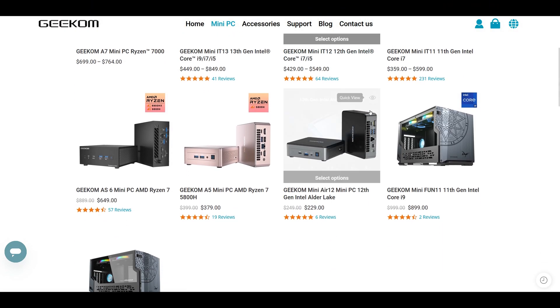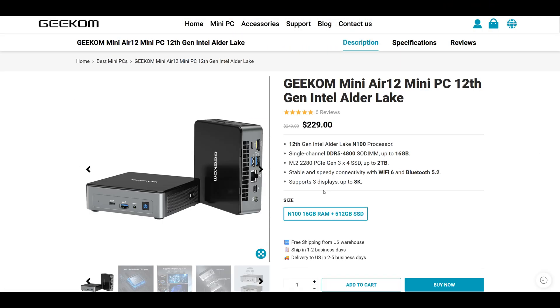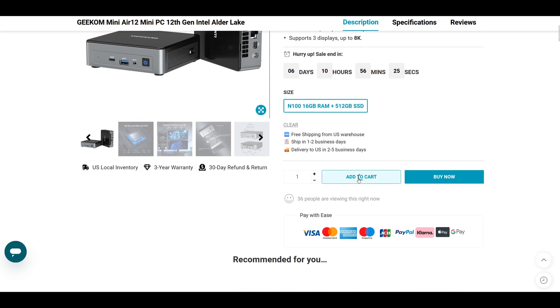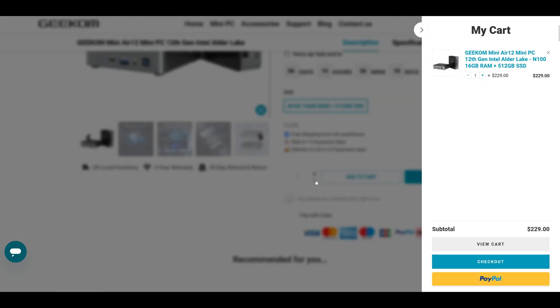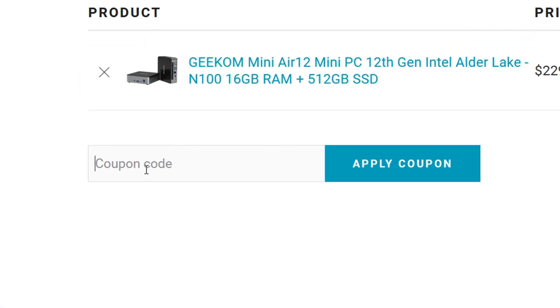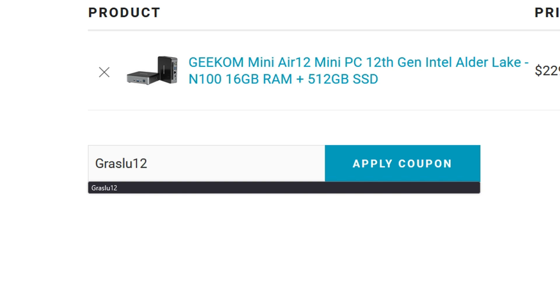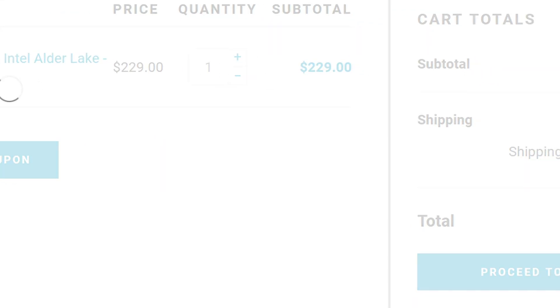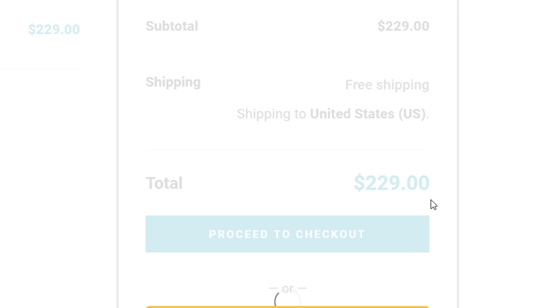You can find the official links in the description below. It's currently on sale for about five more days since the release of this video, and if you get it from the official store, you can use my promotional code RASLU12 to get an extra $20 discount. This will make the final price $209, which is pretty fair in my opinion, considering it has an official Windows 11 license and is capable of doing all I've shown here in this video review.